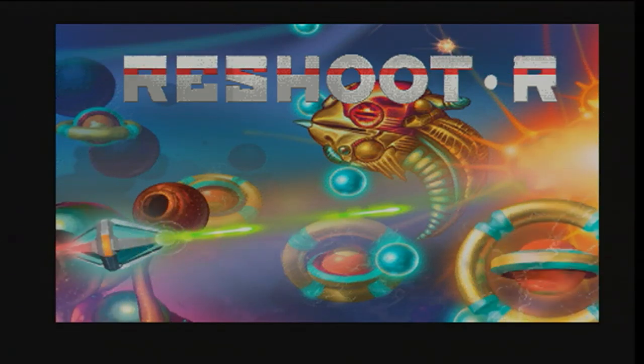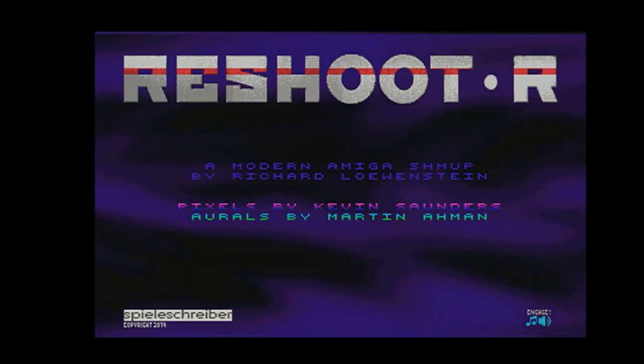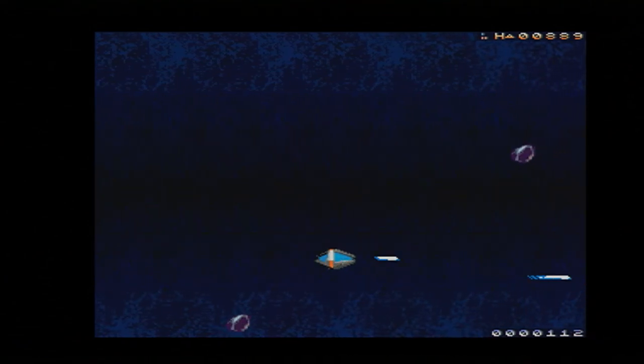Now on to one of my current favorites, Reshoot R. This is a shoot-em-up created by Richard Lowenstein, with some graphics by Kevin Saunders and music by Martin Aham. This AGA-only game has to be played to be believed — it is so smooth and so flawless. It works with most accelerator cards, has multiple levels of parallax scrolling, and features awesome enemies and bosses. It would be easy to mistake this for a modern game on the Switch — it's that good. Available for sale as a download or physical copy from Amigashop.org.